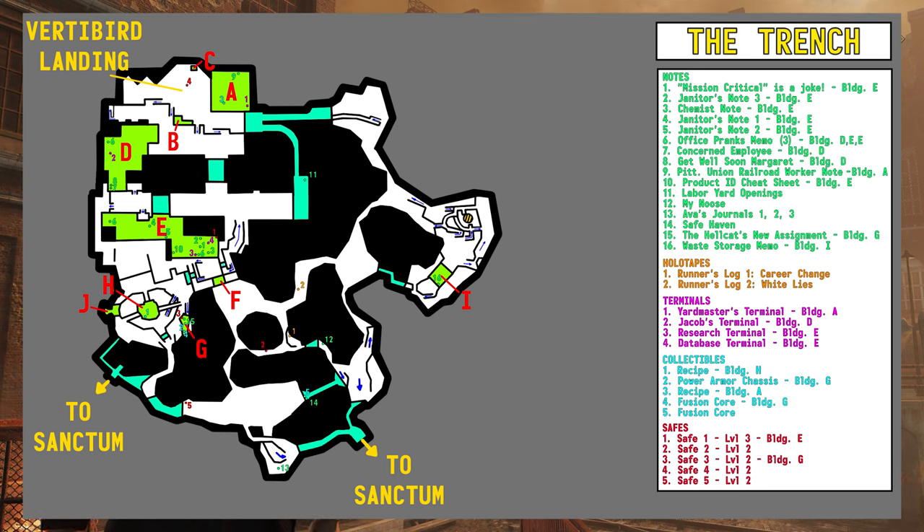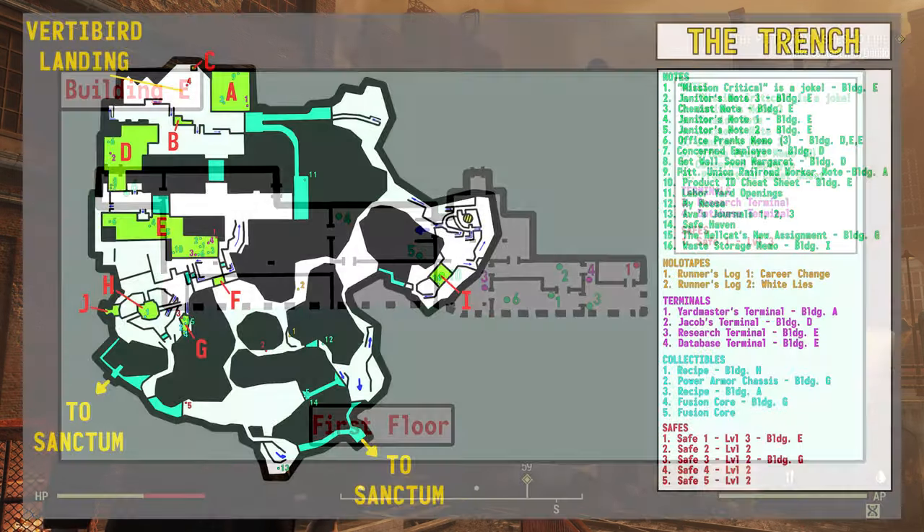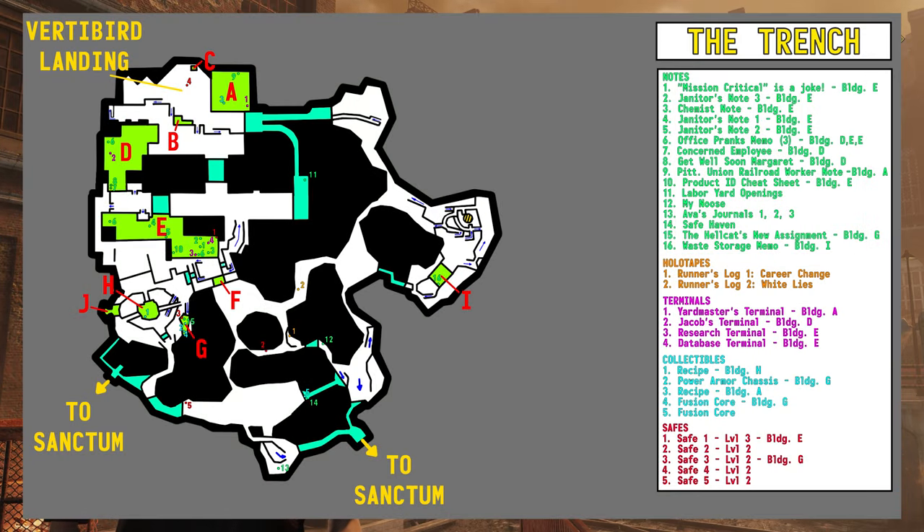I've noted all the collectibles on the map. It looks cluttered overall, but individual building views make it easier to see where collectibles are. The numbers are based on the order in which I found notes, terminals, safes, and so on — no particular significance. The building letter labels are my own labels; nothing in the lore references them.